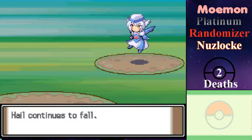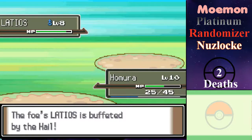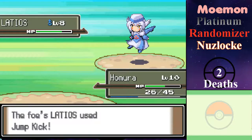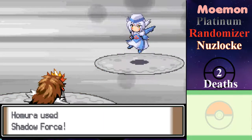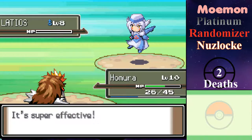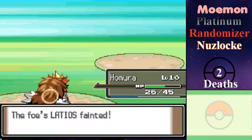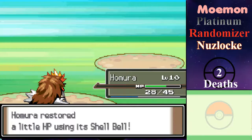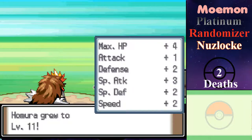Because Entei is a legendary Pokémon it has really good stats. I am absolutely elated that I got Entei. And because Latios and Latias are Psychic-Dragon types, Shadow Force goes to work very well on them. Neat level gains.